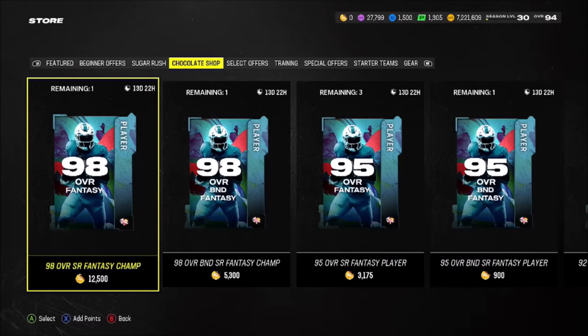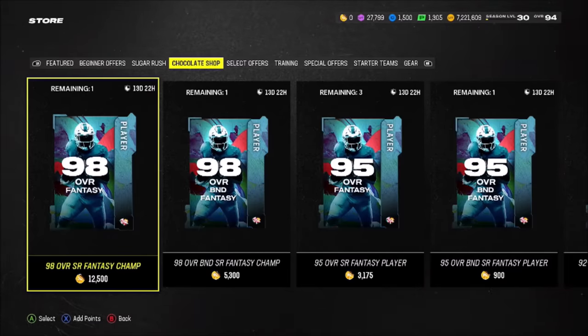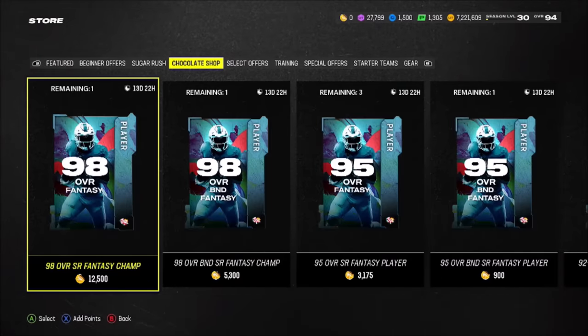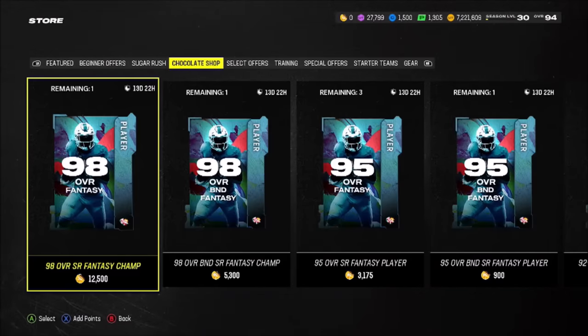95 overalls give you 2,420 chocolate, currently selling for 140k — that costs you 57.8 coins per chocolate. Then 98 overalls give 9,560 chocolate for 510,000 coins, at a ratio of 53.3 coins per chocolate. So as of this moment, 92s at around 30,000 coins are the best value. If 98s fall down to around 460–470k next week — potentially with Part 2 of the promo bringing more 98s — they could overtake 92s, but right now 49.18 coins per is the best ratio.